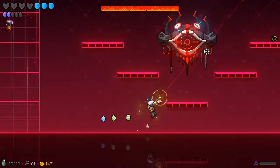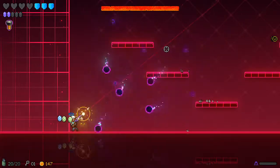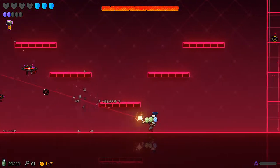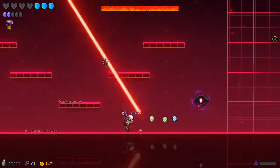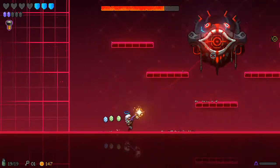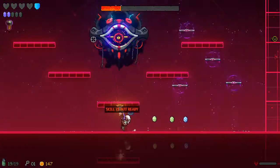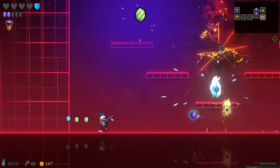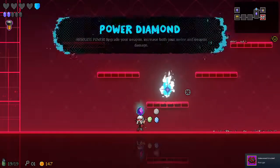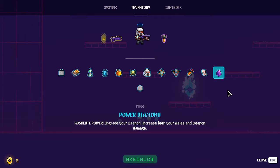We're against Argus, god of Dark Net. These guys are shooting in a grid pattern — either in a grid or directly at me. I can get down with that. We got them — Rock! Power Diamonds: absolute power — upgrade your weapon, increase both your melee and weapon damage. Wonderful.